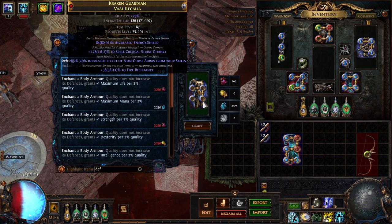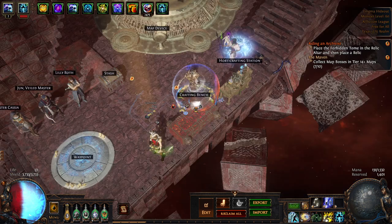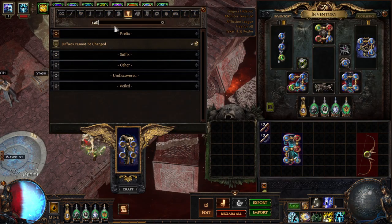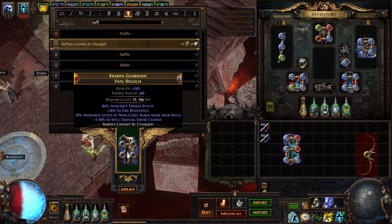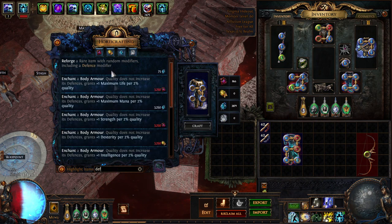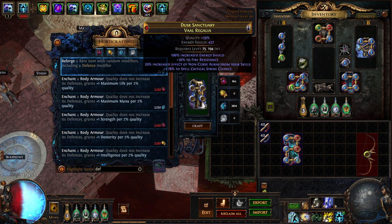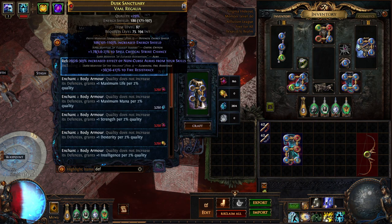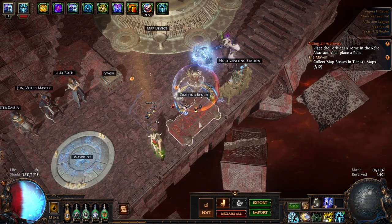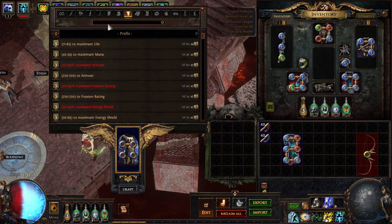I didn't actually need Fire Res, but that could be changed later. At this point I needed to use Harvest Reforge Defense, because I wanted to get as much Energy Shield as possible — we're CI, so we need to stack Energy Shield big time. This is the process of me going back and forth, putting back on suffixes cannot be changed to protect our tier 3 res and the two elevated mods I wanted: the crit mod and the aura mod. I got lucky enough to hit a tier 1 percent Energy Shield.